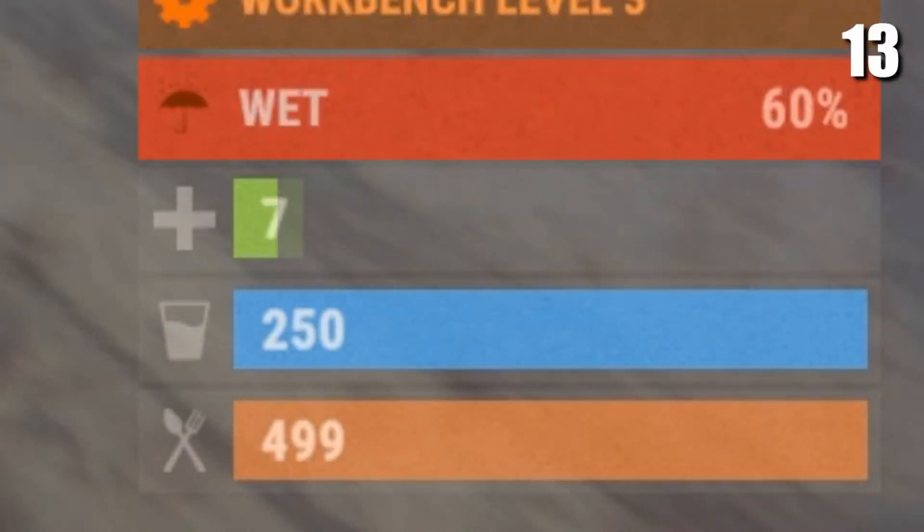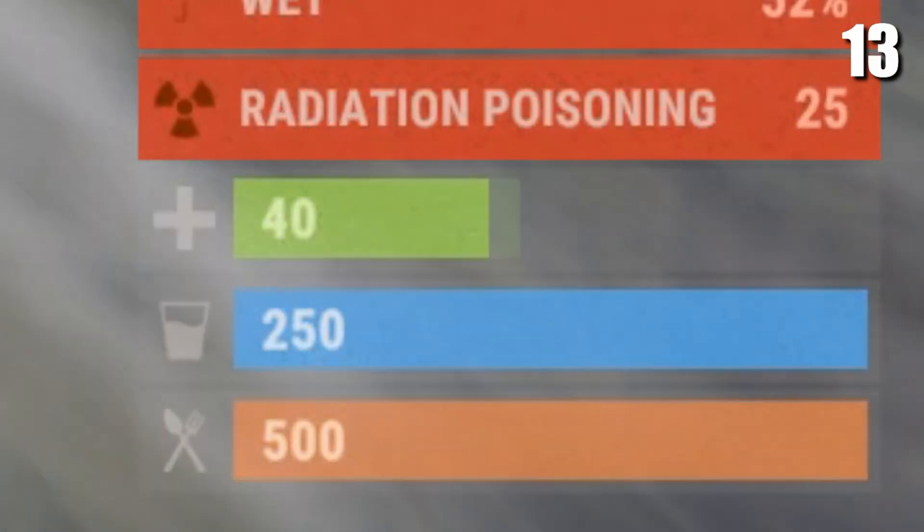If you're ever low on HP, you can drink water to heal up to 40 HP. You can also drink water to get rid of radiation poisoning.